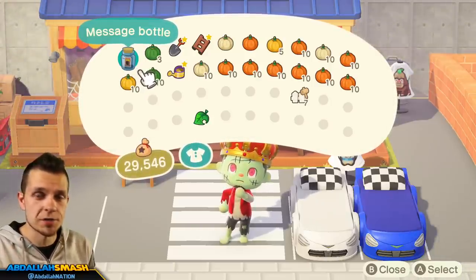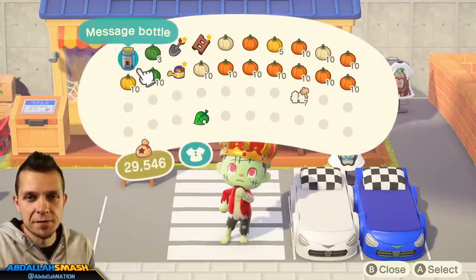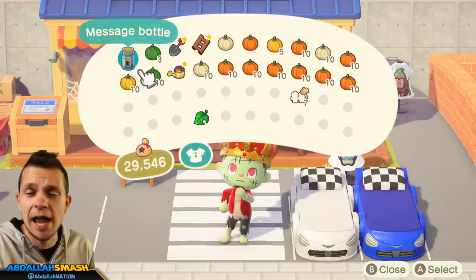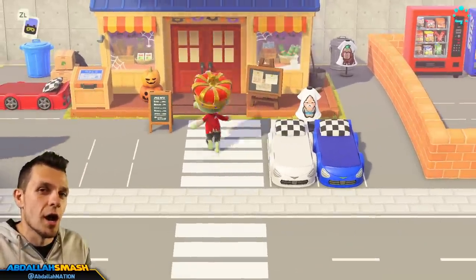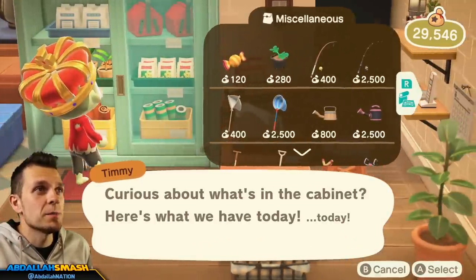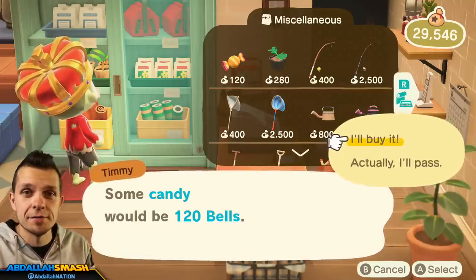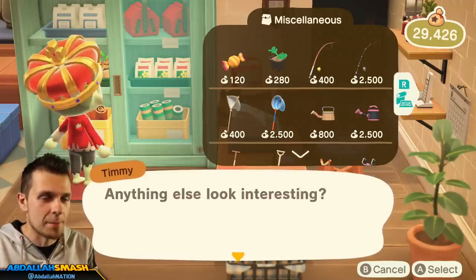Now let's teach you guys exactly how to get every single one of these DIY recipe cards. It's going to be relatively easy, and the game makes it even easier especially on Halloween. By default, if you guys take a look at message bottles washed up ashore, slingshot balloon presents out of the sky, and visit your villagers as they're inside their house crafting an item, there's a chance you'll get one of the 14 DIY recipes.